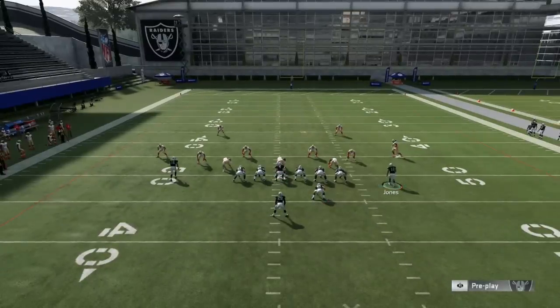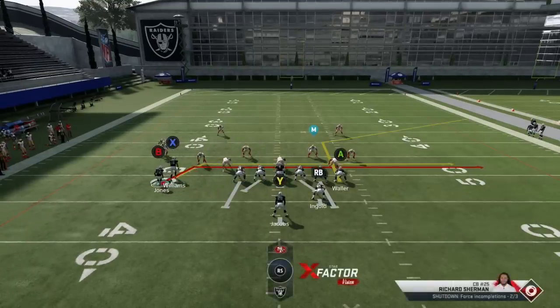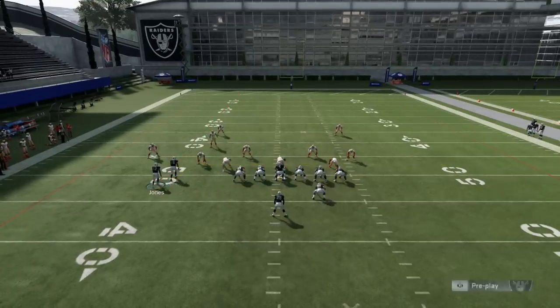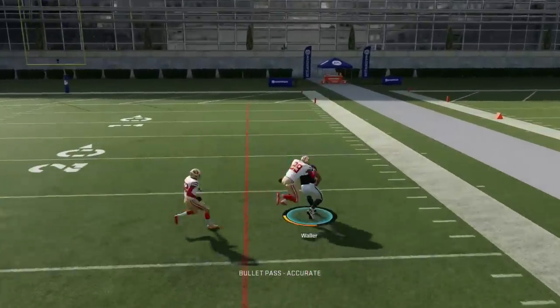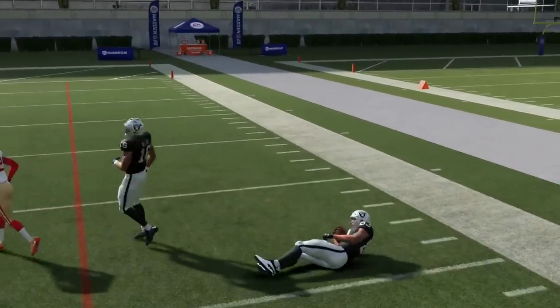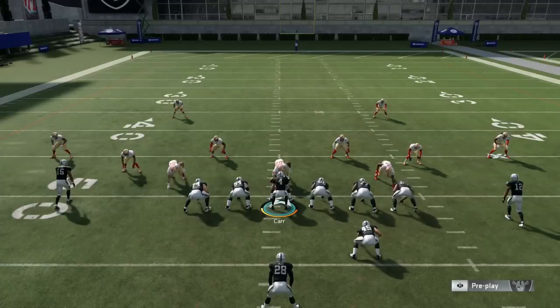Let me go ahead and motion this guy over and block, so this should have the slot corner guarding Waller. You'll see right here — it's separation, the same deal. Just insane separation against the corner. Even a defensive back with coverage skills is not going to be able to guard the tight end on this route.